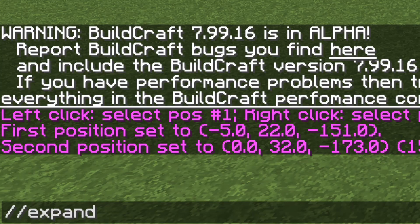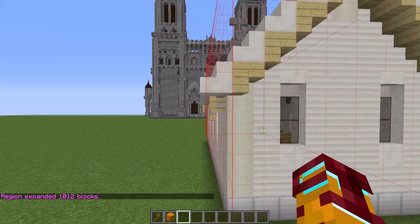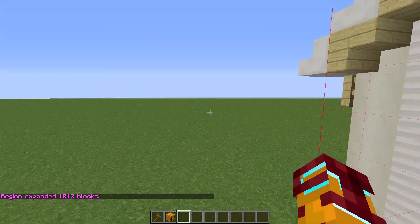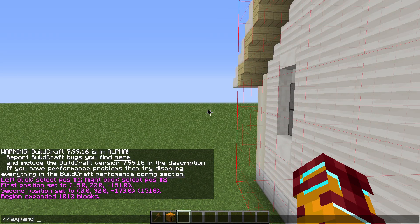Now I've only selected half of this building, so I want to extend the selection. For this I use the special command expand with a number of blocks. For example, I look in this direction so the selection expands in that direction. I want to use another expand command.